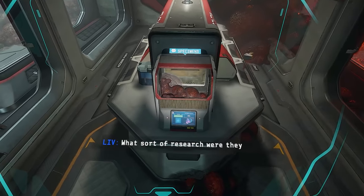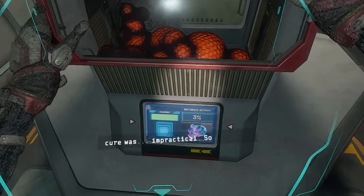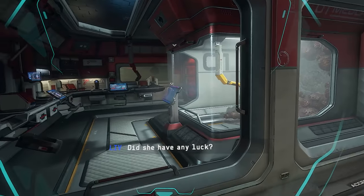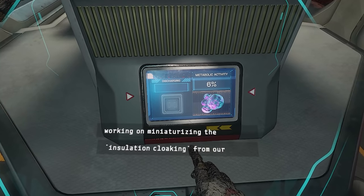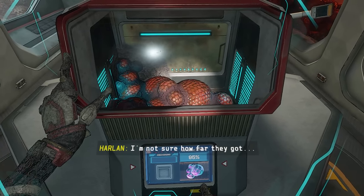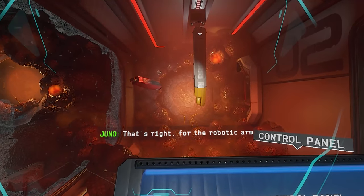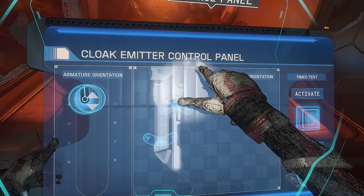Specimens. What sort of research were they doing here? The director decided a cure was impractical, so she poured everything into containment technology. Did she have any luck? When I left, she had everyone working on miniaturizing the insulation cloaking from our containment unit. I'm not sure how far they got. What are these controls? Is this a control interface? That's right — for the robotic arm in the adjoining chamber. Use the holographic controls to adjust each part of the articulation.